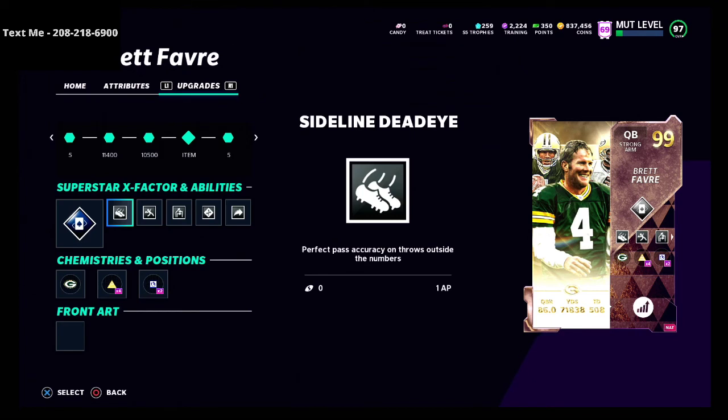If you really want to experiment, try all five abilities out on Brett Favre — you will never pass the ball the same again. The amount of control and precision you'll have on your passing is incredible. You can basically never get picked by a computer player, especially if you have gambler. They're going to have to click on and make a play, but you can throw some routes you just couldn't throw without these abilities. If you want to get that trips tight end offset scheme or any other schemes from the text membership, shoot me a text at 208-218-6900. Thanks for watching!